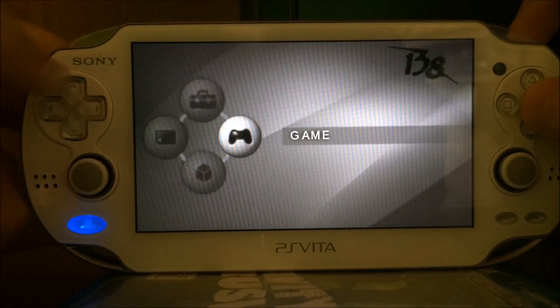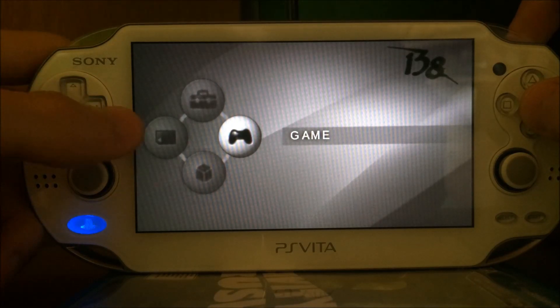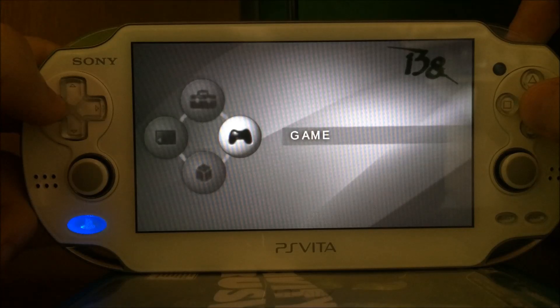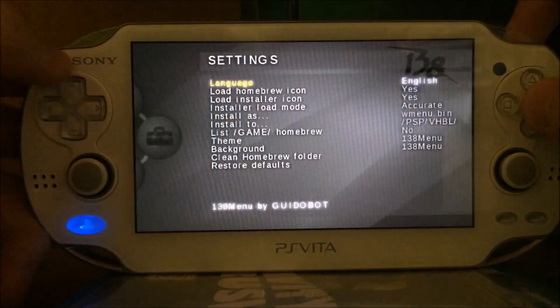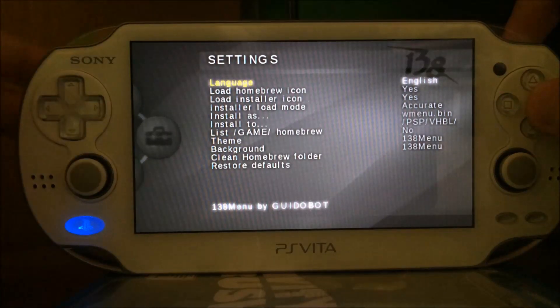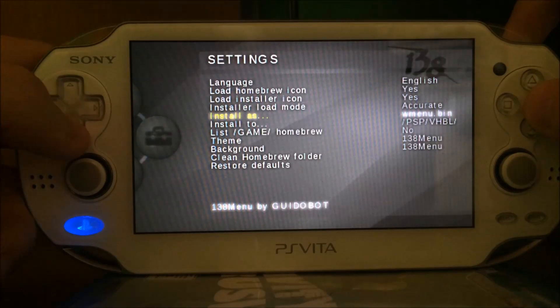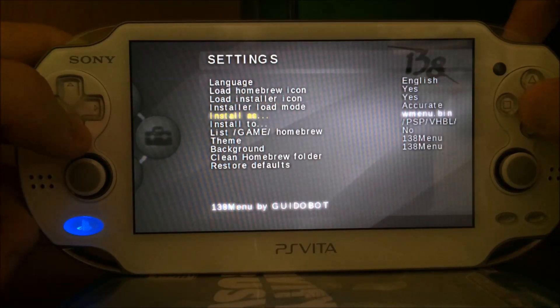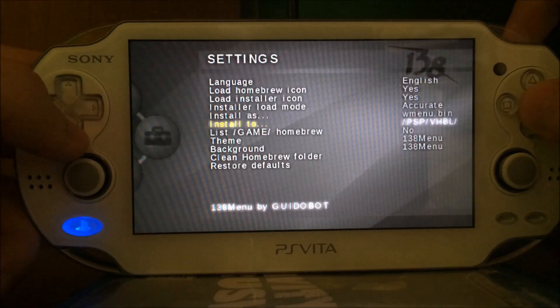Today I want to showcase the 138 menu by GBOT. As you can see, it has a force bubble — or ball, or whatever. The first one is settings, where you can configure things like language, homebrew icon, installer icon, and what it should install the file as — usually wmenu.bin.